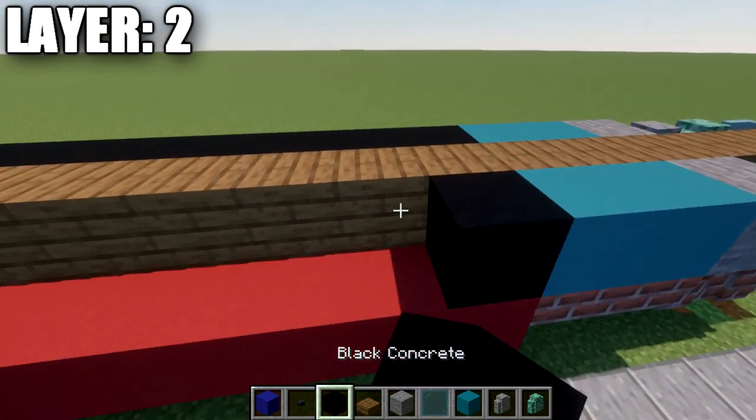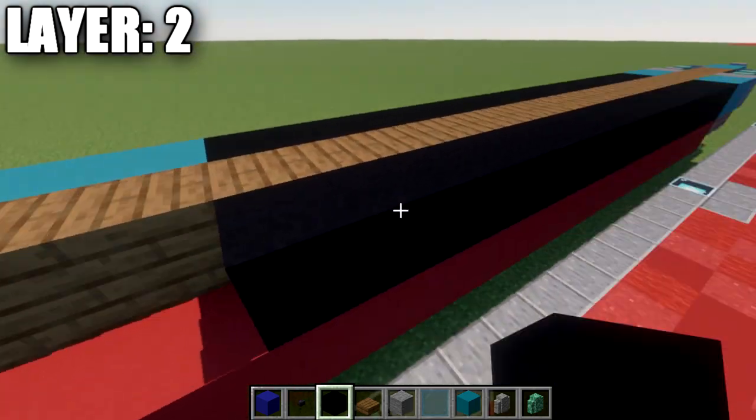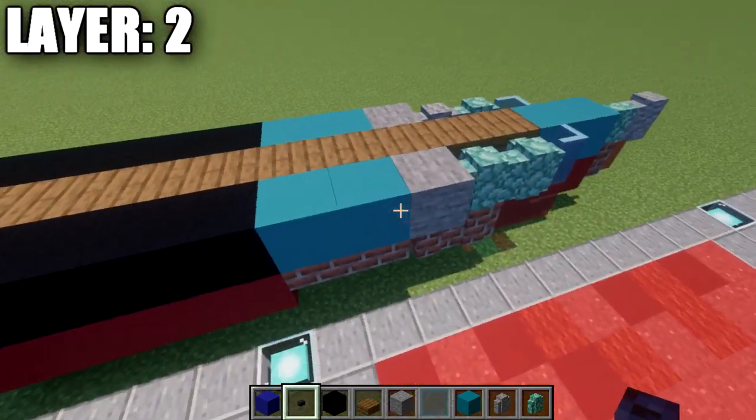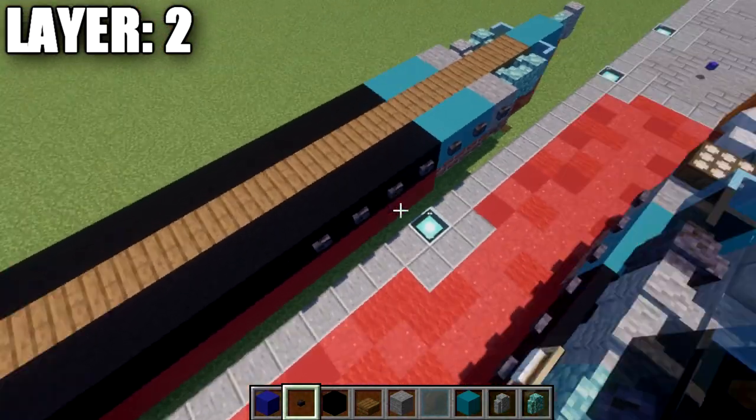After this, we're going to take our black concrete and place down thirteen blocks back. Then going to the side, we're going to place down a row of seven polished black stone buttons along the side.